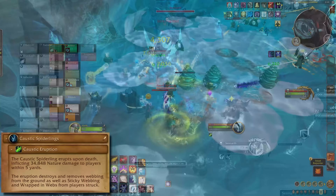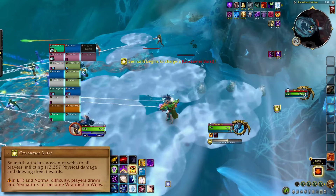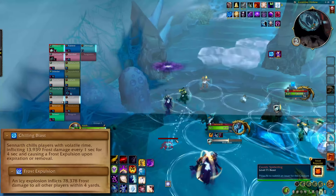You might want some of those webs though, because Gossamer Burst will try to slide you off the edge. Run against the pole, and if you're in danger of going down you can touch a web to pick up a stack of the slow — it will give you some traction in a pinch. Chilling Blast is just a spread mechanic; spread out when you get the ice circles. Dodge swirls and follow the boss up the levels as she leaves.